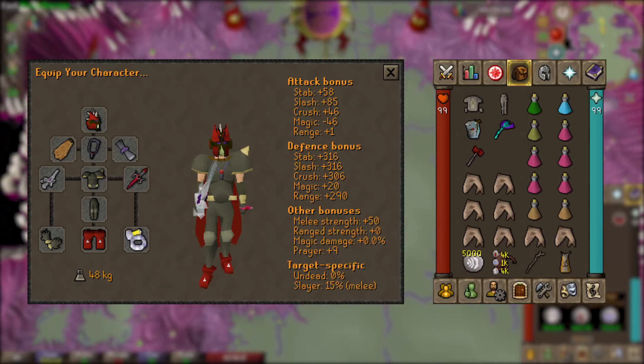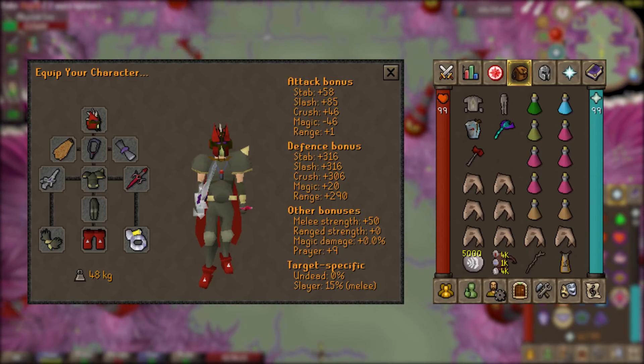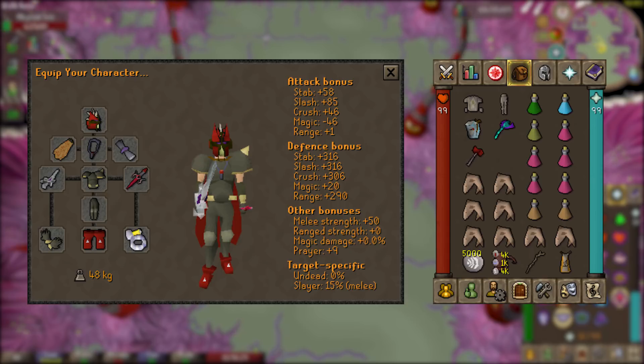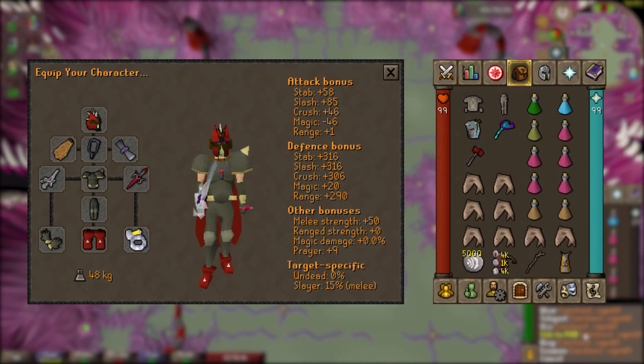For the best-in-slot weapon you'll be using the Arclight, which gives additional damage to anything considered a demon. The offhand is the Dragon Defender. For armor I'm using Torag's platebody and platelegs, Barrows gloves, and Dragon Boots — which can also be replaced with Primordial Boots or Guardian Boots — plus a Berserker Ring (i).